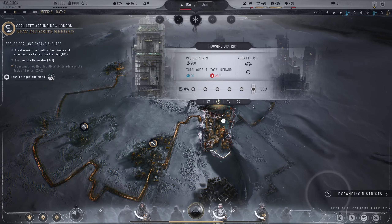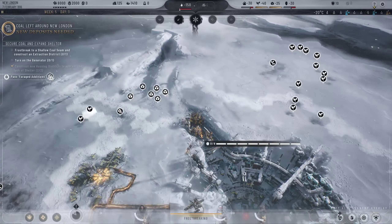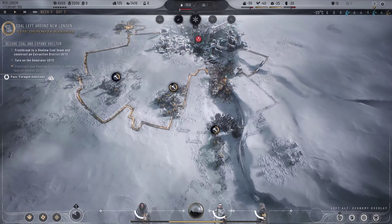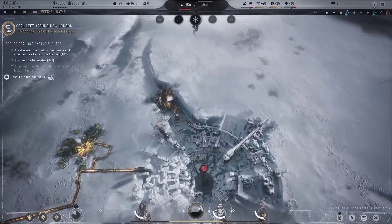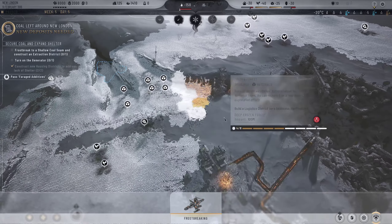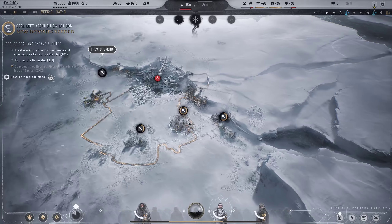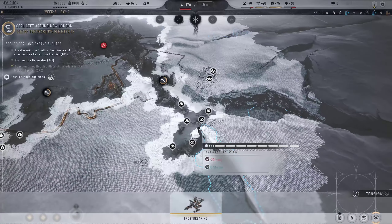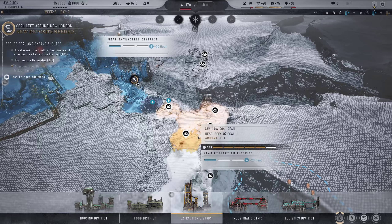We've got our housing districts out and we probably want to start expanding them. We haven't got enough tiles over here - we need to do a little frost breaking to expand them out. We do want to get these research institutes down. Let's build a bit further away from the resources. Our extraction site should be done soon - let's build another one so we can share a little bit of heat.